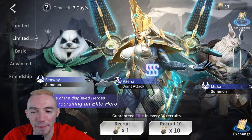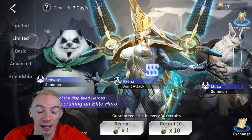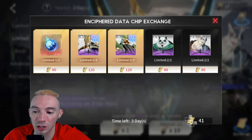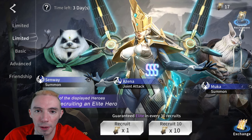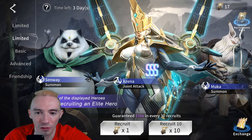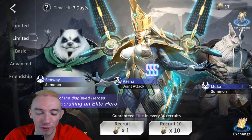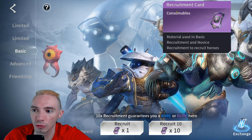I want to mention this again — you don't want to summon on these banners until we have a double chip event. You'll get double value every time you summon, so instead of getting one chip per summon you'll get two chips. I believe the first double chip event happens around two or three weeks after the initial server opens, though it might come sooner for global launch.